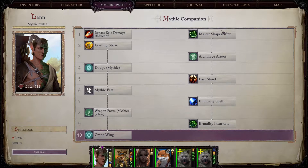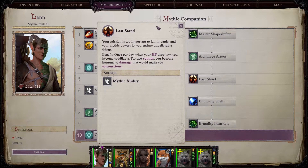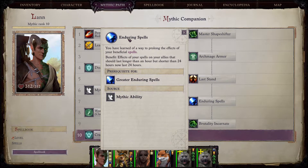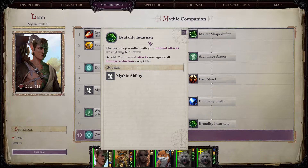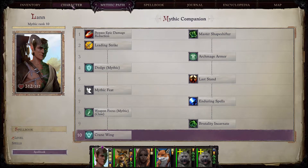When it comes to mythic spells and abilities, what do I recommend? Master Shapeshifter is a no-brainer, archmage armor is a no-brainer. Last Stand is optional — honestly it's probably the most broken spell in the game but if you can play without needing it, you could take something else. Enduring spells can be good if you want buffs to last longer. Brutally Incarnate is amazing — I recommend it later in the game when it really matters, as it lets your natural attacks while shapeshifting ignore damage reduction, which is incredibly useful for doing more damage late game.